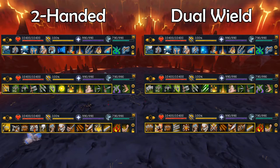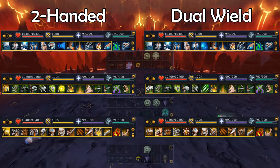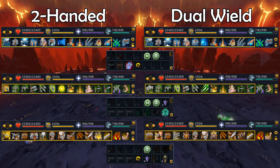I have a different action bar setup for each combat style for both dual wield and two-handed. This takes up 6 bars out of 13. I also use a separate bar for each combat style to set weapon switches to, which takes up another 3 bars, totaling 9 out of 13. My next 3 bars I will break down for you.